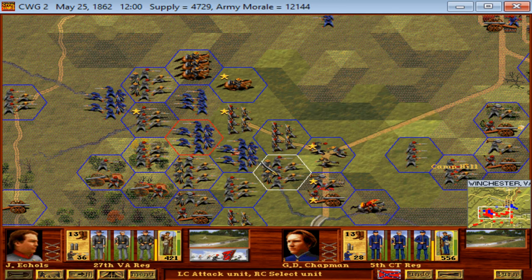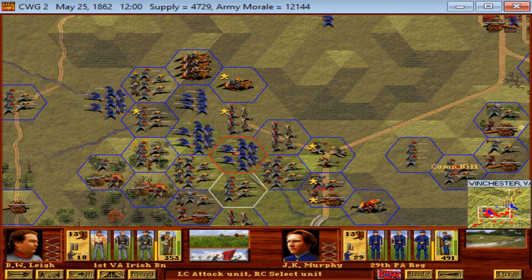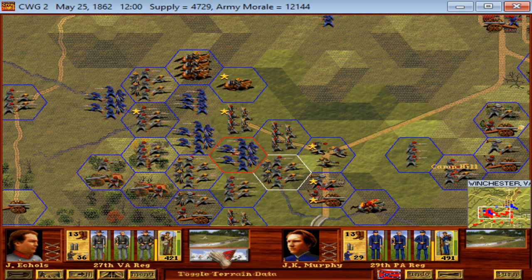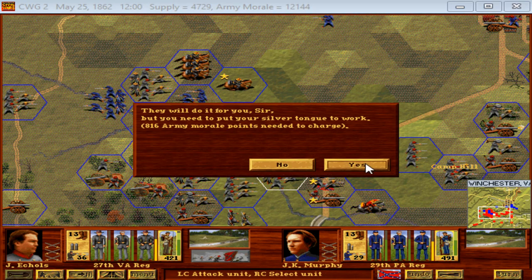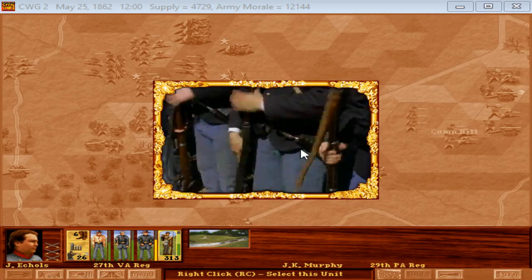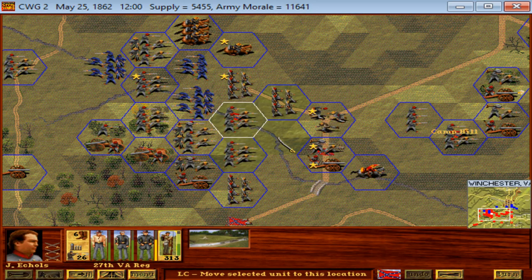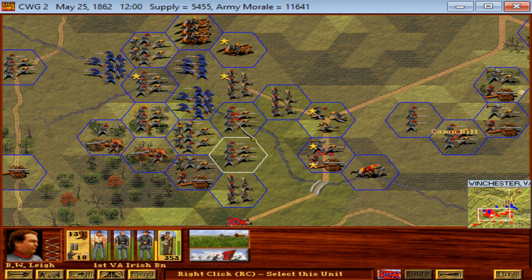The main question is how we want that broken up. I think the first thing is to launch a bayonet charge with the 27th Virginia against the 29th Pennsylvania. We will pay the 800 morale cost to do it. Wow — we instantly forced that first attacked Federal regiment to surrender. That was a better result than I had even dared to hope.